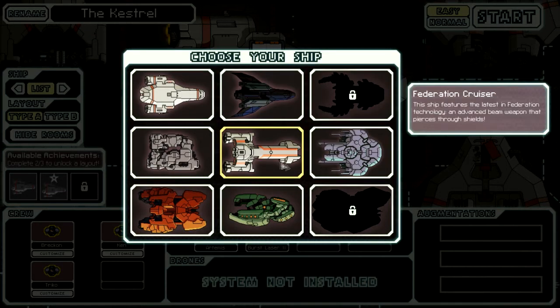This is the ship that you get for defeating the final boss with any ship — it doesn't matter what ship you defeat the boss with, this is what you'll unlock. You unlock the Engi Cruiser by just making it to Sector 5. By making it to the 5th Sector, you automatically unlock the Engi Cruiser. You unlock the Federation Cruiser by getting to the end and defeating the final boss — it doesn't matter if it's on normal or easy.